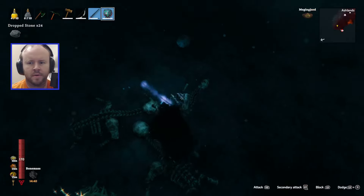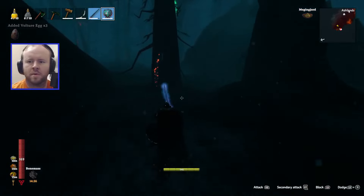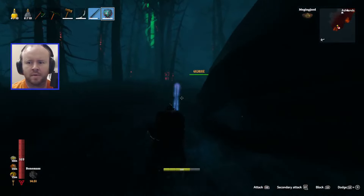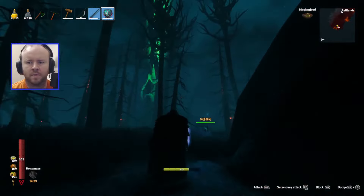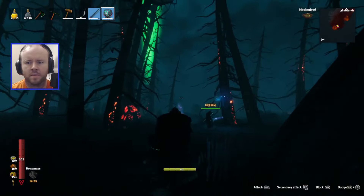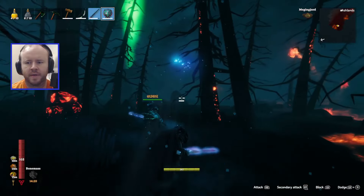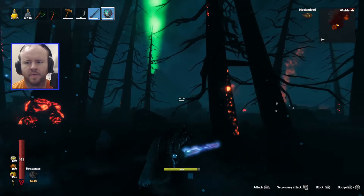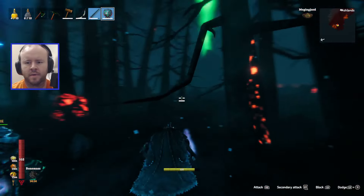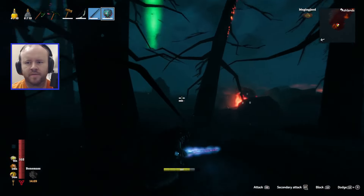Oh my god, there's a giant bird thing! Do you see that? No, it's too busy getting eggs. Oh my god, come here - it's like a giant flapping bird. I think that's a boss or something. There's no way we could fight that. It's by the green light. Are we going to try to go towards it? I'm gonna mark it and we could always run back to the divergers.